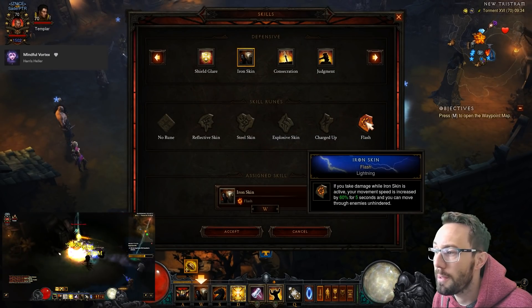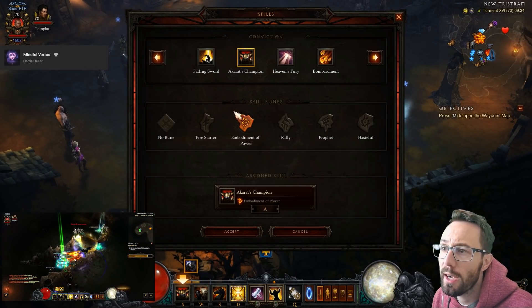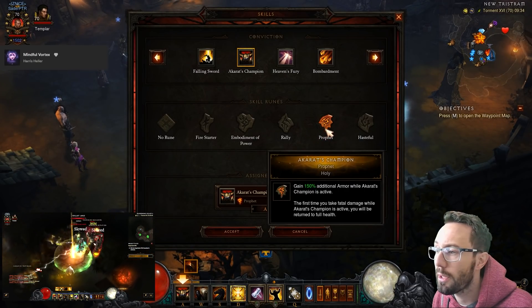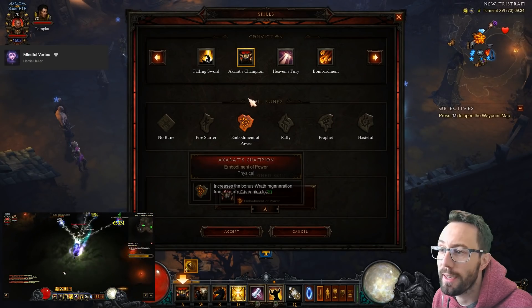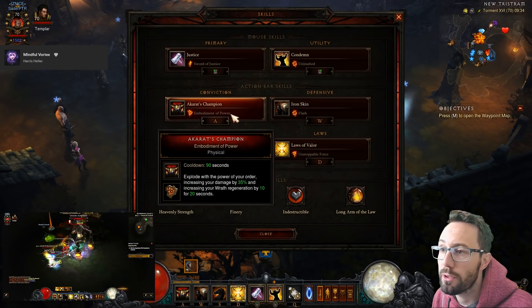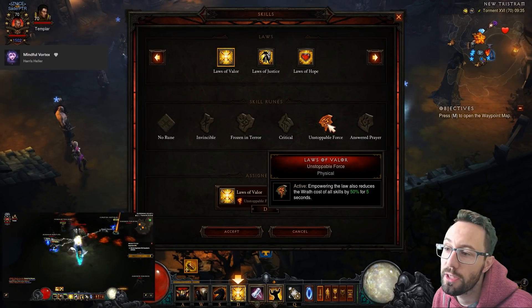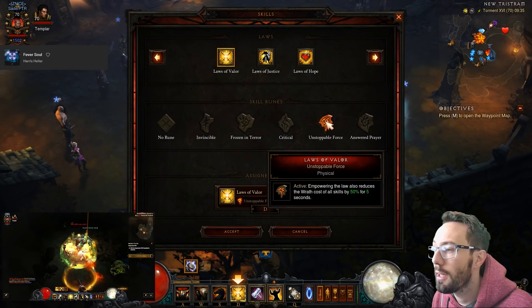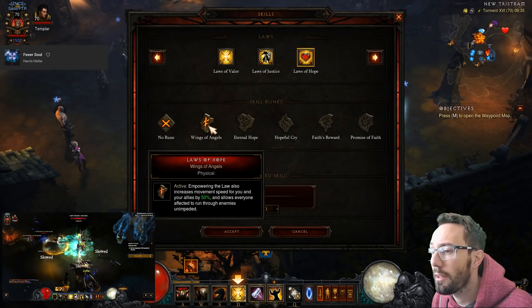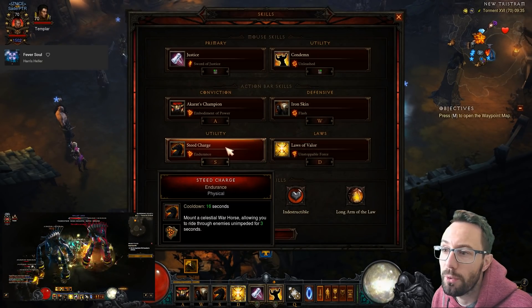You could do Provoke to fill up Wrath but I didn't really find Wrath to be too much of a problem. Iron Skin: Flash gives 50% damage reduction - handy if the Gold Wrap bonus isn't up - but it's really here for the move speed: 60% for five seconds. You take a lot of hits at close range so you get this up quite a bit. Akarat's Champion: Embodiment of Power helps with Wrath. You can swap to Prophet for a cheap death, but I found Embodiment better. Laws of Valor gives 50% resource cost reduction for five seconds if you're running dry.